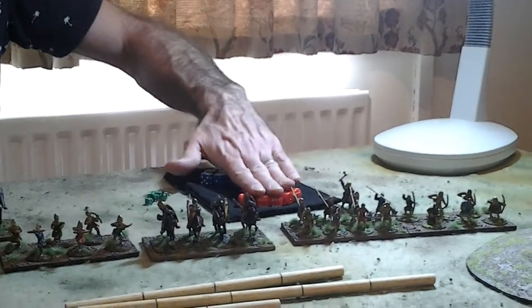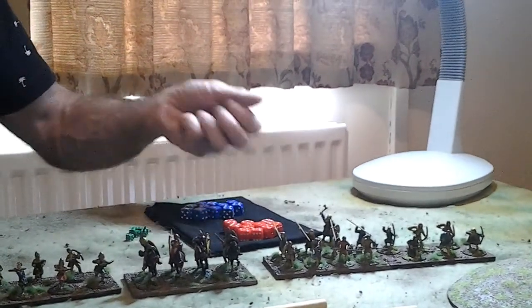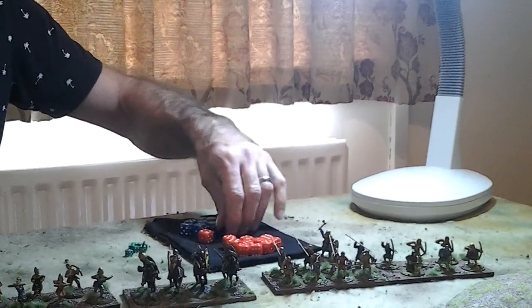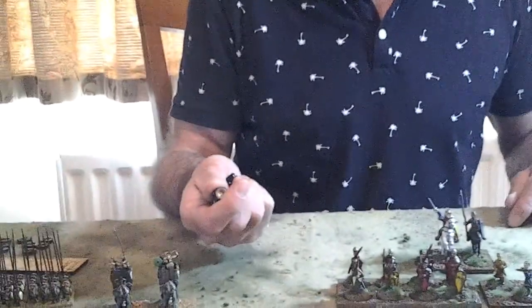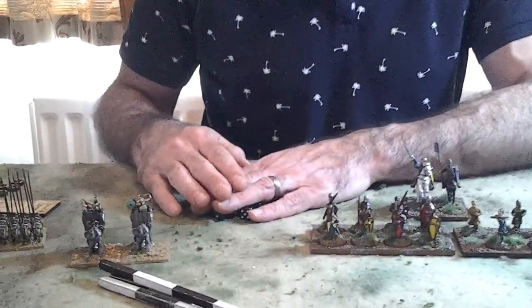We need one die per unit in the army in different colours, but the same size dice, so that when we put our hand in the bag we don't know which side we're pulling out — we're going to be pulling these dice out during the turn. So we've got two different coloured dice for the two different armies, and then some separate dice for combat. It's good to have different coloured dice so you don't get them mixed up on the table.